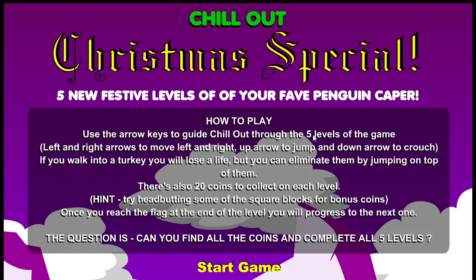Use the arrows to guide Chill Out through the five levels of the game. Use left and right to move, up to jump, and down arrow to crouch. If you walk into a turkey you'll lose a life, but you can eliminate them by jumping on top of them. So turkeys are like Goombas — this is basically a Mario clone.